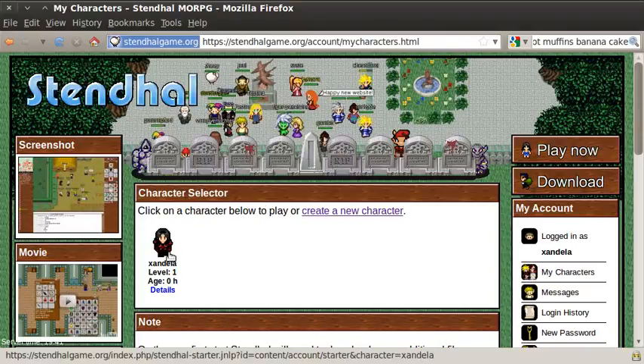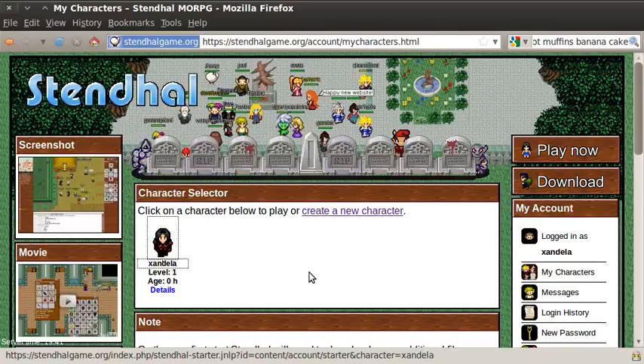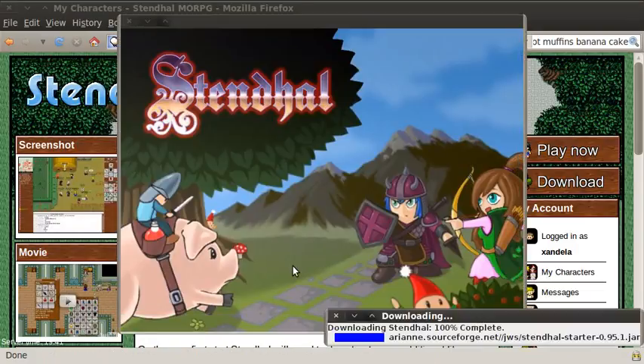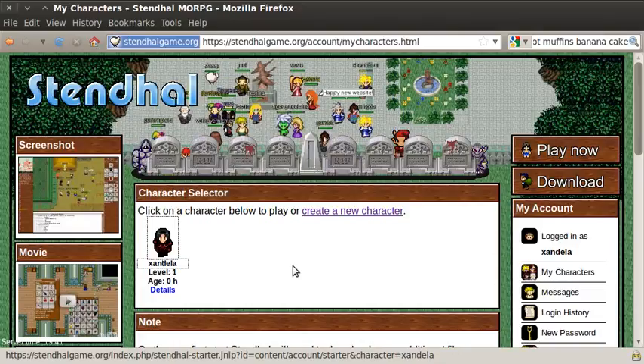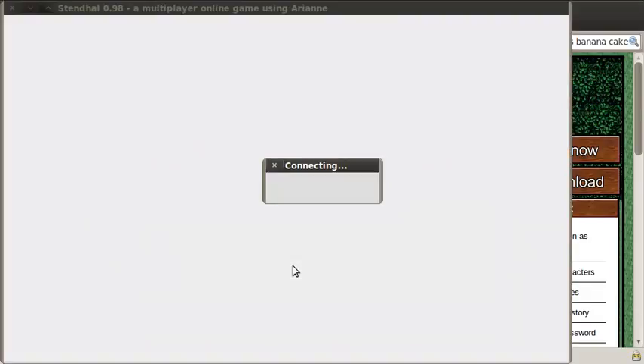Hi there. In my last video I made this character to demonstrate Stendhal game to you — I didn't do any talking. So now I'm going to show you the character again, but I'm going to give you an overview of how you can start doing quests. I'm just waiting for the Stendhal client to launch from the web browser. If you missed the previous video, have a look on the Stendhal game channel — it's called something like Introduction to Stendhal game or Introduction to Stendhal and MORPG. There you'll see how to set up your account and how to start playing.